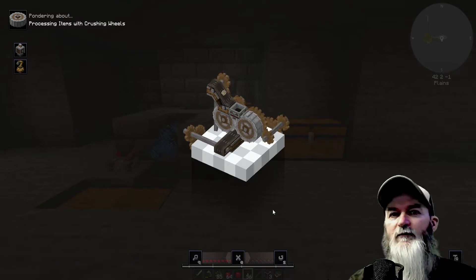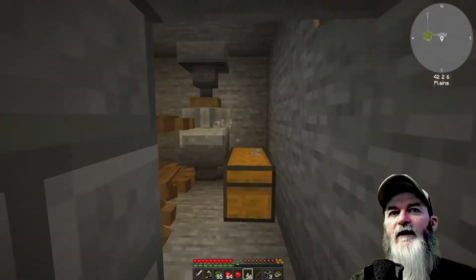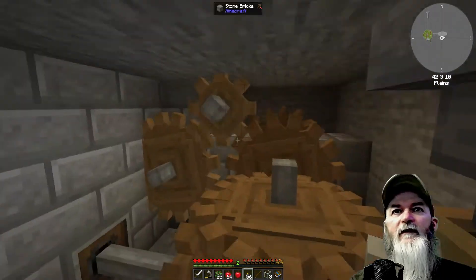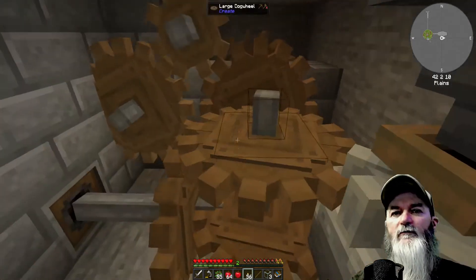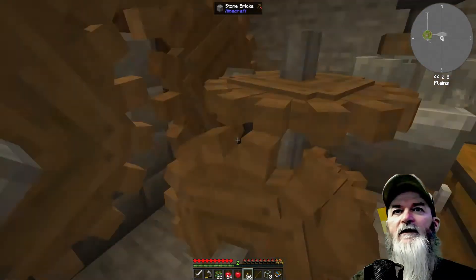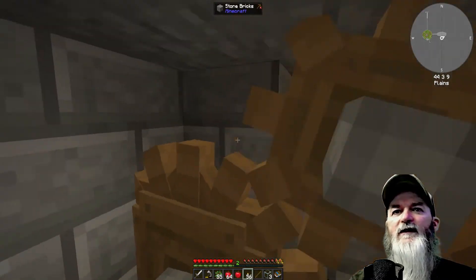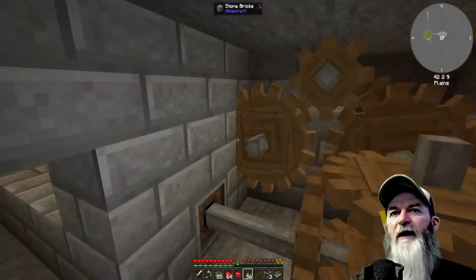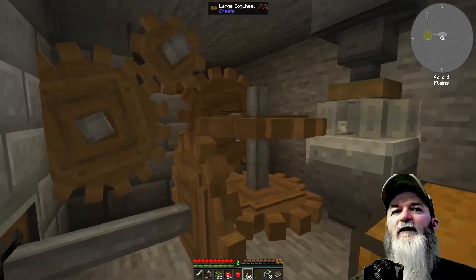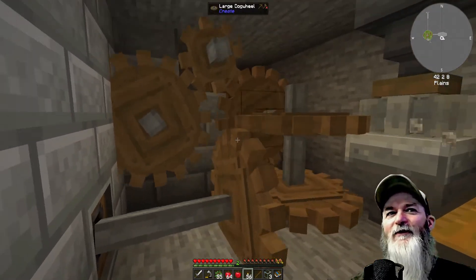If you get too much stuff involved it just locks up, so we're going to have to figure that out. I have a water wheel over there — I don't know if it's going to let me get up and over here. You can see the water wheel, and I just have a bucket of water that comes down and hits it — basic easy stuff.